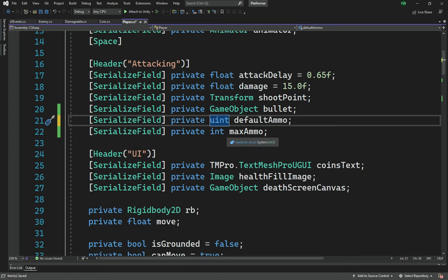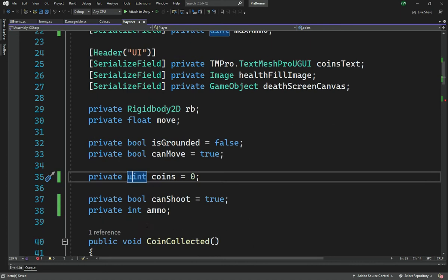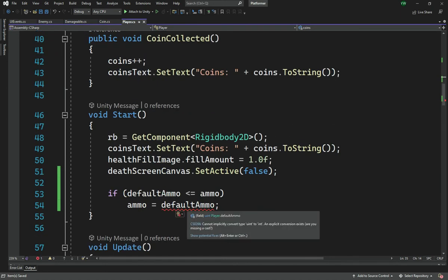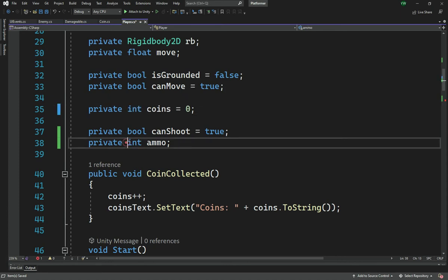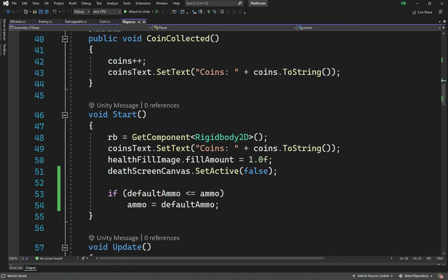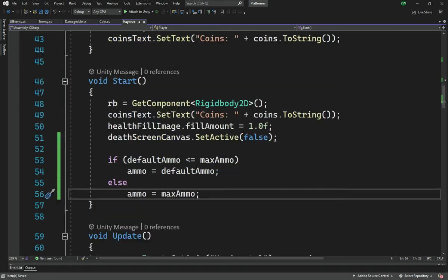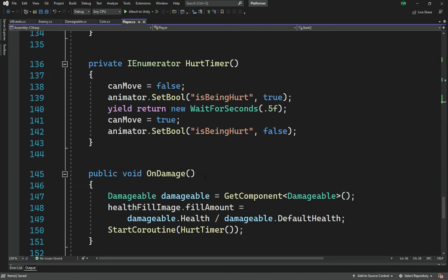It makes sense to make these values uint — unsigned int — so that ammo cannot be less than zero, since we don't want negative ammo. So: if defaultAmmo is less than maxAmmo, set ammo to defaultAmmo; else set ammo equal to maxAmmo. This handles setting the default ammo correctly.